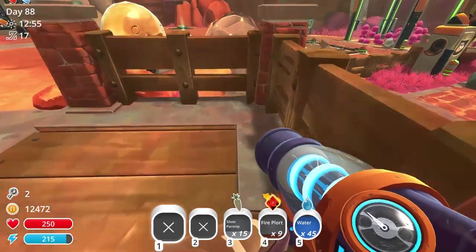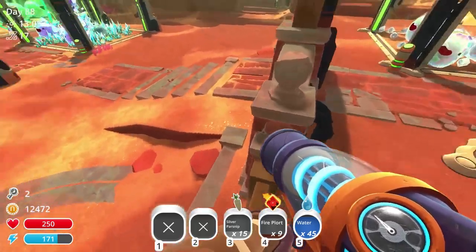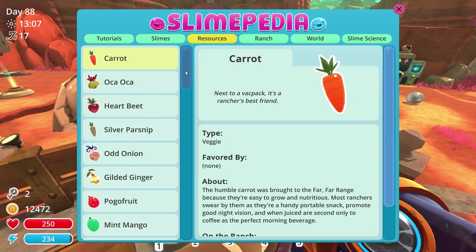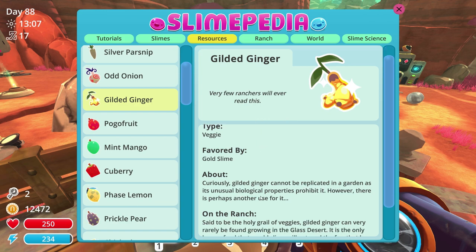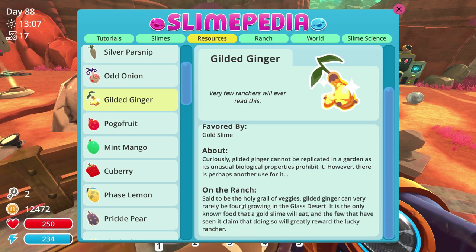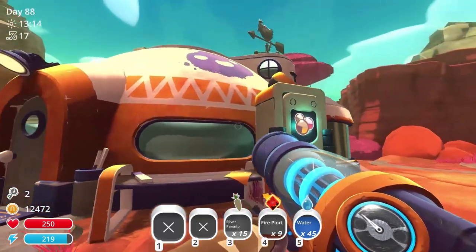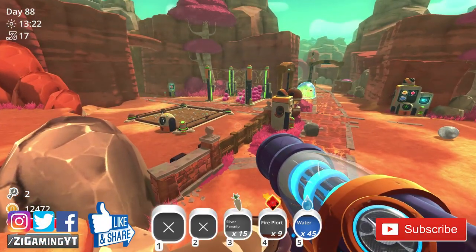I'm gonna end it right there guys. I hope you enjoyed — I found the legendary, the epic, the gilded ginger — it was so exciting! Look at that thing, oh my gosh it's so cool. Curiously, the gilded ginger cannot be replicated in a garden as its unusual biological properties prohibit it — the holy grail of veggies! I was super excited, you could probably tell from my voice. I also changed the color of my house and gun — it's called Royalty, it's purple and goldish which is cool. If you like the video don't forget to leave a like, and if you haven't already, don't forget to subscribe.